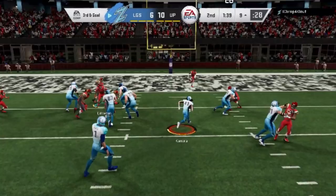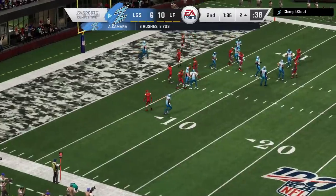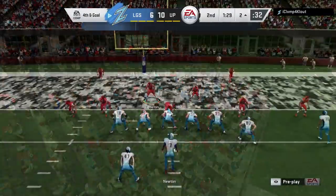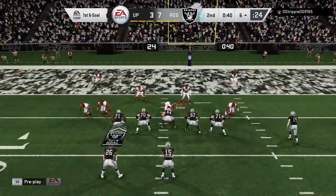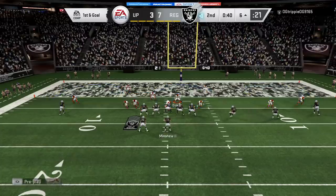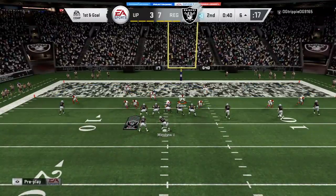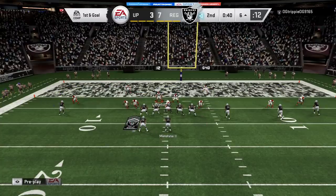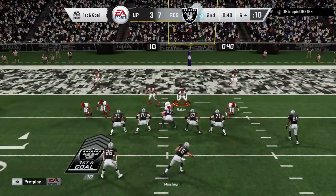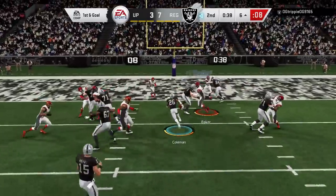My opponent figures out pretty quickly that he's not going to throw against that coverage, so the very next play he tries to hurry up and run it right up the middle. Like I said, I'll go over an adjustment to make this a better run defense in a minute. For now I want to stay in this look because it really does help with the blitzes I'm going to show as well. Just be aware — you can't necessarily run this too close to the goal line. This particular opponent was pretty pass-heavy, so I felt comfortable using it, but you can see he eventually tries to hit with an inside zone. You're going to run into that quite a bit.